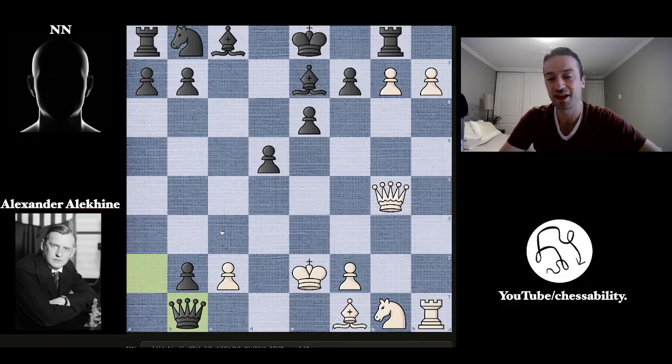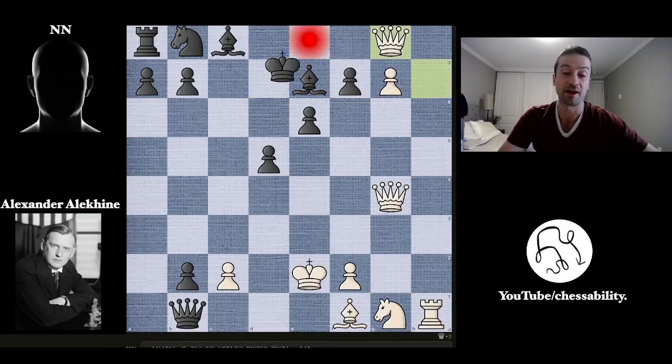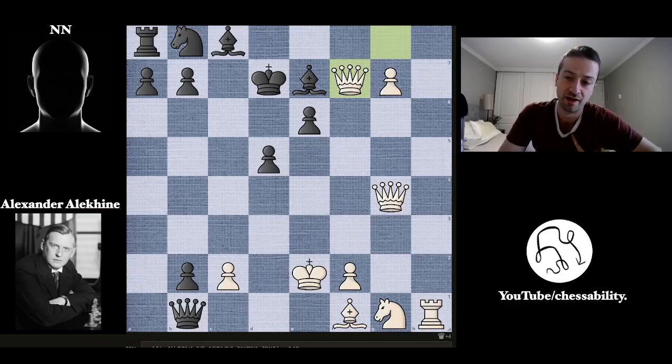We get the first queening of the game — the H pawn takes the rook, turns into a queen, and this comes with check. You can't block with the bishop, which is why this pawn is so nice because if you block with the bishop, you just get another queen into the game. So the king moves to D7. Now queen takes on F7, clearing the other queening square for the other pawn. So now we have these two queens, a rook, and another pawn ready to queen.